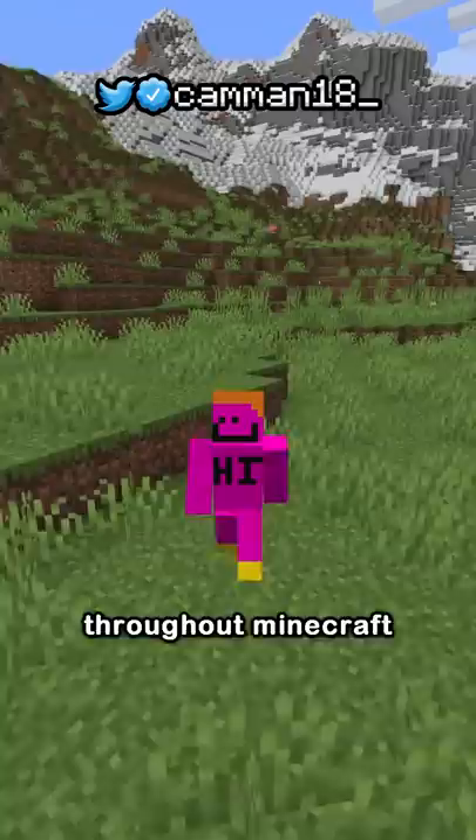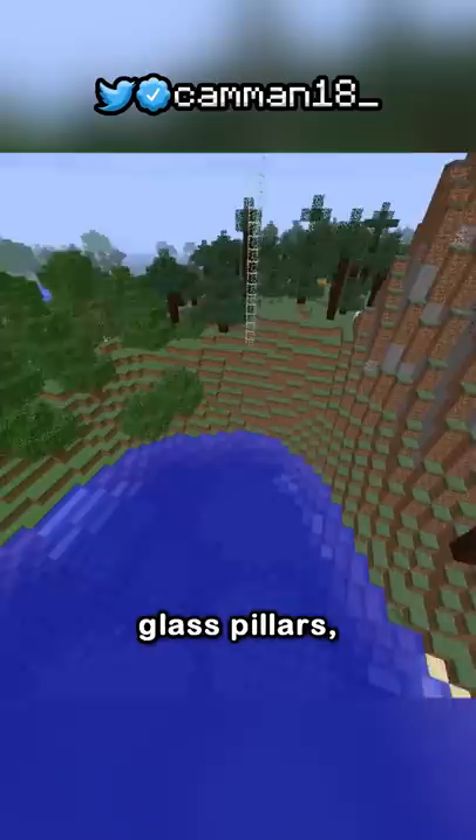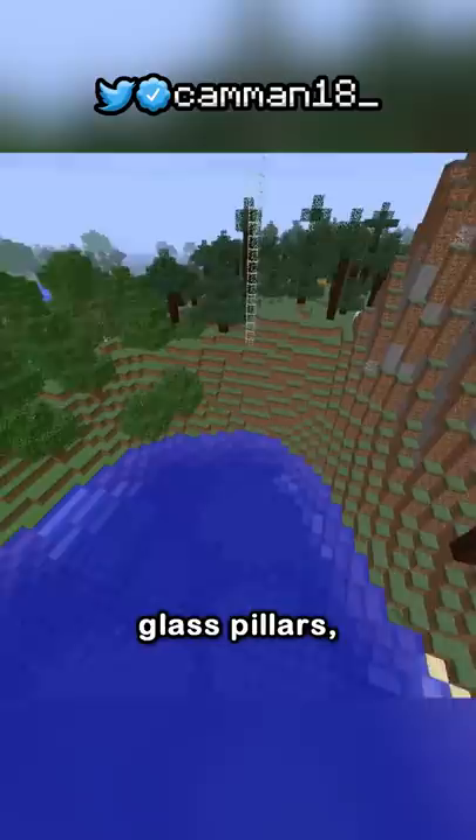This block was in Minecraft for six days. Throughout Minecraft history, there have been times when blocks were accidentally added, like when Jeb forgot to change the emerald texture, adding rubies to the game. And in 2011, an update came out that had a unique structure — glass pillars that went to the height limit, used by Jeb to mark strongholds so he could easily find them when developing.